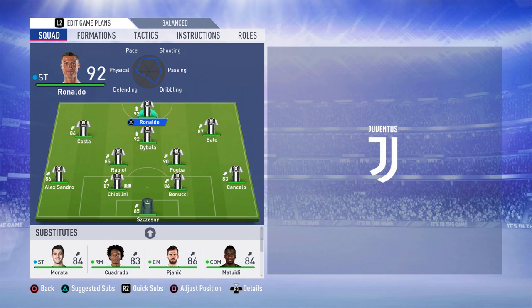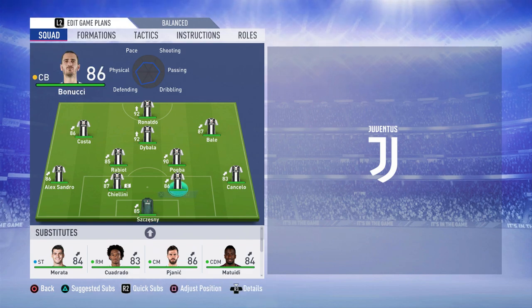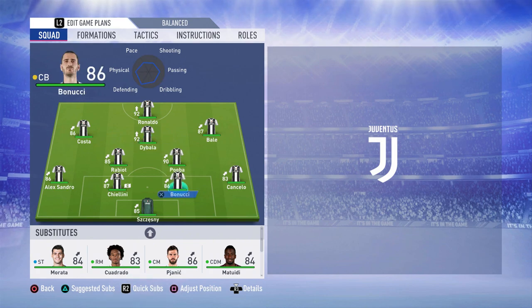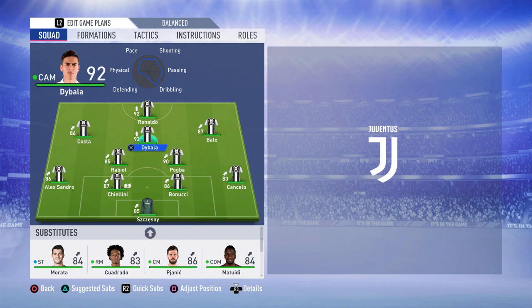So the formation is the 4-2-3-1 narrow. As you can see, Costa, Bail, and Daibala are a bit narrow — that's why it's called narrow, a bit dense and closed off. I really like this because it offers more support in the middle of the park. We've got Pogba and Rabio as the two holding midfielders, and it allows Daibala to drop back and get the ball off those two players.